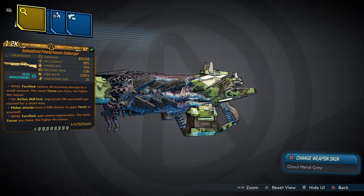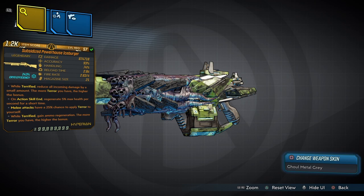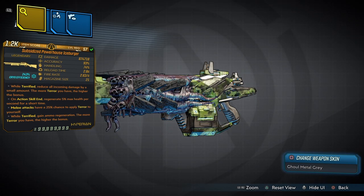While terrified, reduce all incoming damage by a small amount — the more terror you have, the higher the bonus. On action skill end, regenerate 5% max health per second for a short time. Melee attacks have a 25% chance to apply terror to yourself. While terrified, gain ammo regeneration — the more terror you have, the higher the bonus. Amazing weapon right here.